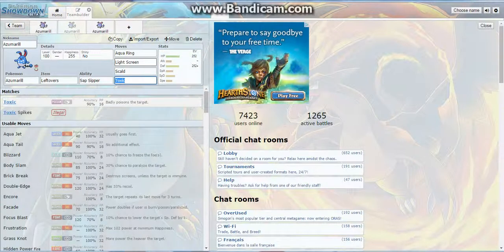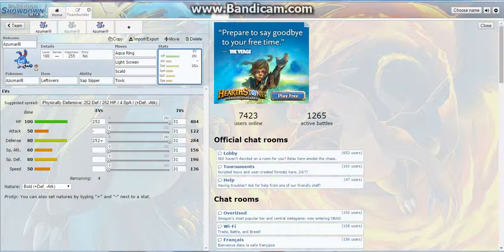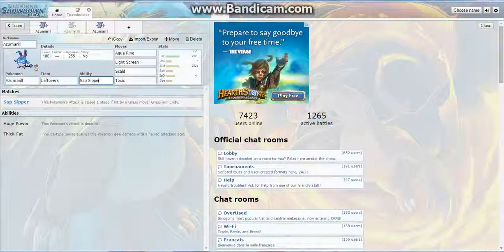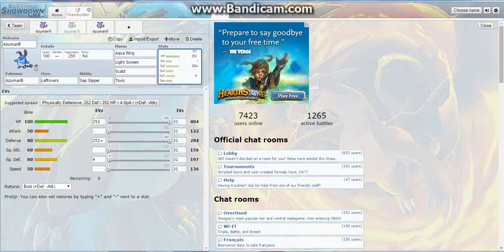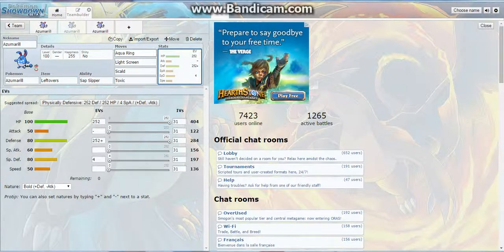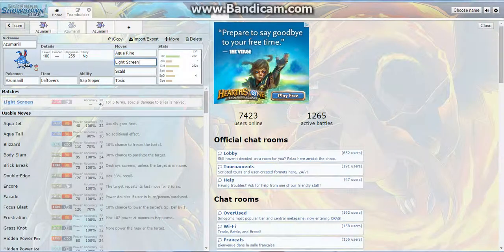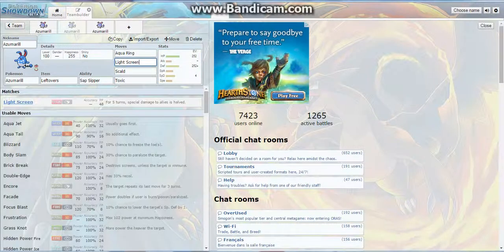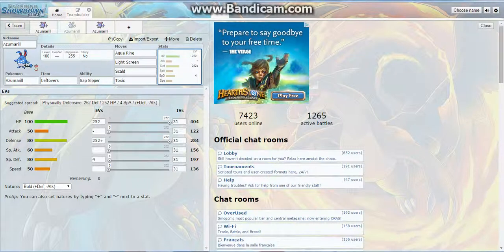Now we're looking at a more defensive set. This is a pure defensive build for walling attacking Pokemon. You want to run Sap Sipper, which eliminates your Grass weakness by giving you Grass immunity and can also raise your Attack by one. The idea is to stall them out: Aqua Ring plus Leftovers gets you back an eighth of your HP every turn — probably about 50 HP. Then Light Screen really boosts your Special Defense, halving special damage, so it works well as a dual tank.